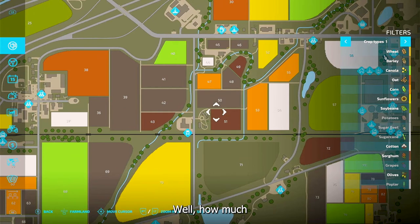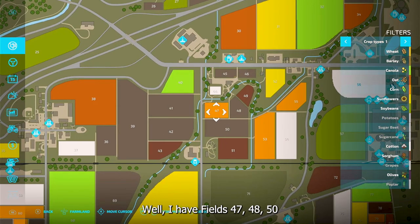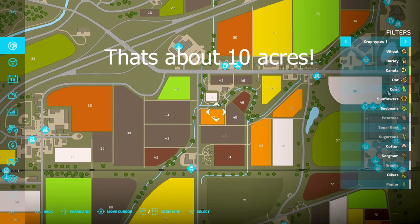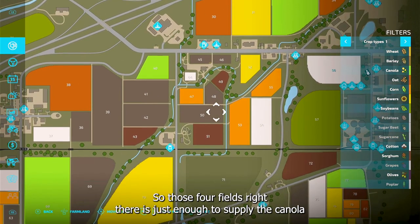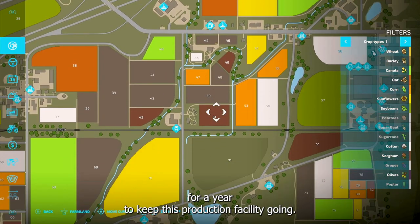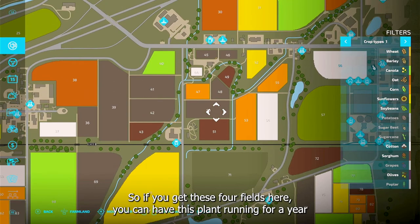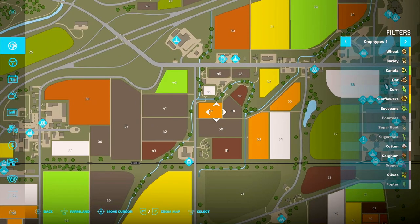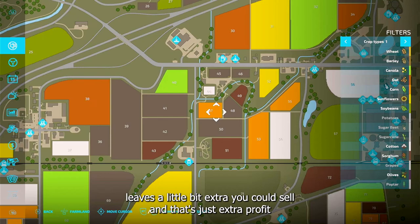How much do you need to fill this thing for a year? Well, I have fields 47, 48, 50, and 51 with canola planted and that's enough to keep this thing running for a year. Those four fields are just enough to supply the canola to keep this production facility going, and every now and then I'll have a little bit extra. So with these four fields you'll have that $4,000 a month net and you're making about $10,000 more than if you sold the raw product — and any extra you can sell for additional profit.